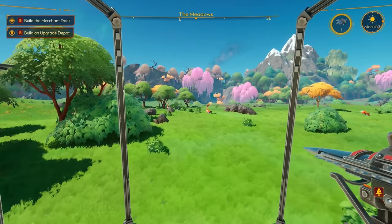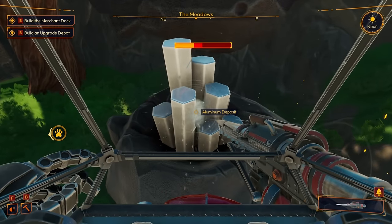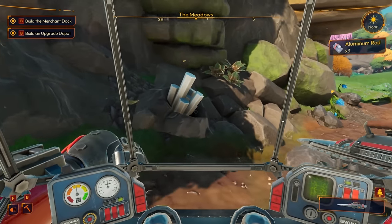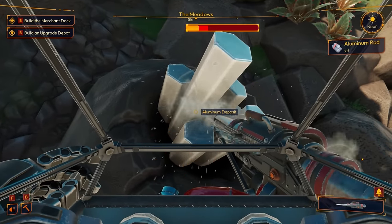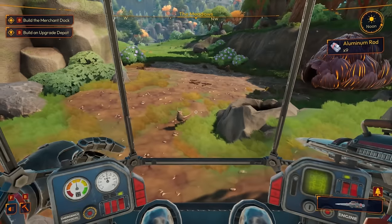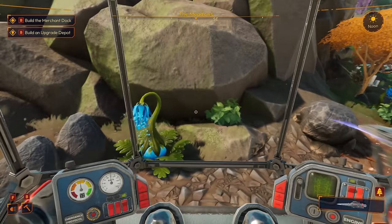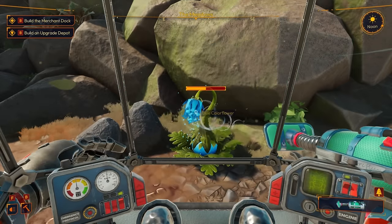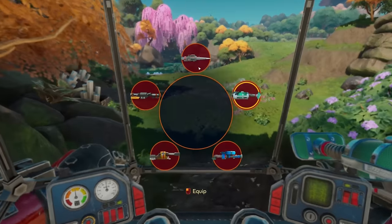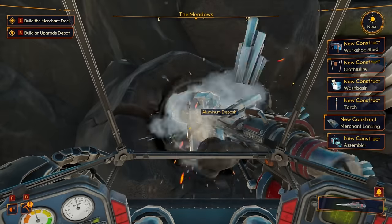Let's go grab that aluminum over there. We need to feed these guys too, but I need this aluminum first. I think I had four back at base, so if I get another three from here that'd be perfect — oh wait, we got six from that one node! There's more right here actually, let me grab these too.